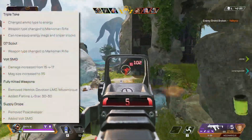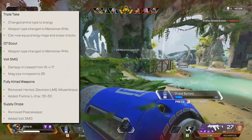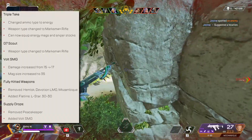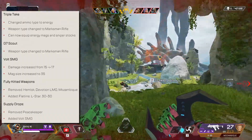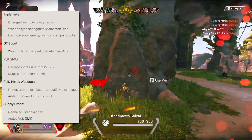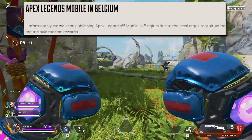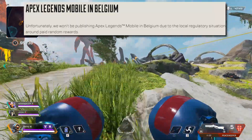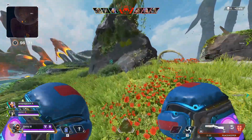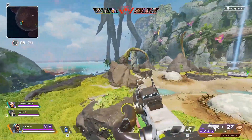Now some weapon changes: the Triple Take has had its ammo type changed to energy, weapon type changed to marksman rifle, and can now equip energy mags and sniper stocks. The G7 Scout was also changed to marksman rifle. The Volt SMG had its damage increased from 15 to 17 and mag size increased to 35. For fully kitted weapons, the Hemlock, Devotion LMG, and Mozambique were removed, and the Flatline, L-Star, and 30-30 were added. For supply drops, the Peacekeeper was removed and the Volt SMG was added. Lastly, Apex Legends Mobile will not be publishing in Belgium due to the local regulatory situation around paid random rewards.